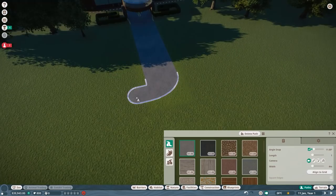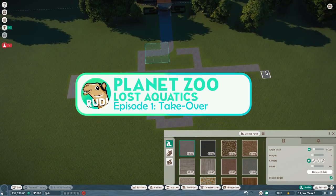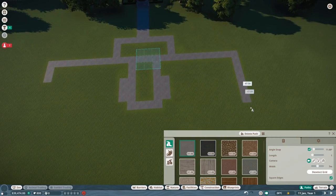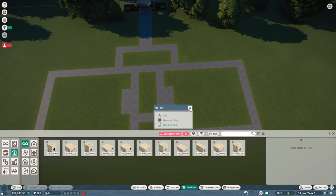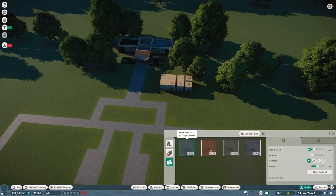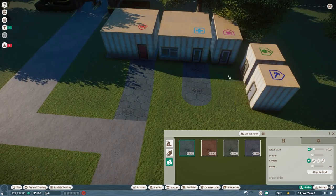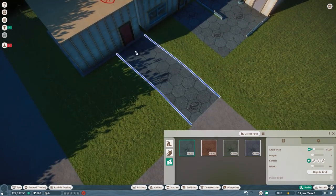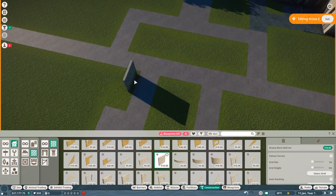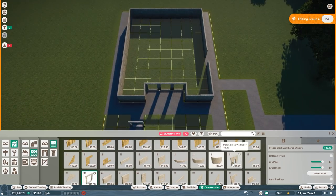Hey everyone and welcome to a brand new series on this channel. Welcome to The Lost Aquatics, an abandoned zoo that we have to turn over into a profitable and very well-run, welfare-focused zoo in Planet Zoo franchise mode. In this five minutes of timelapse, where I essentially only built a little blueprint to make money, I'm going to quickly explain this series to you. Stick with me, it's going to be a very exciting series overall, with some community involvement as well.